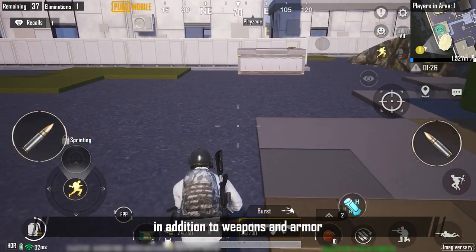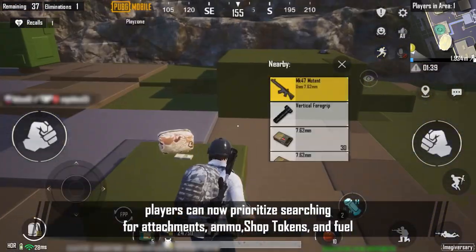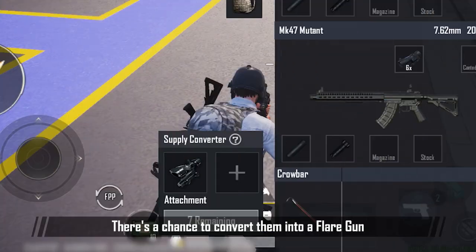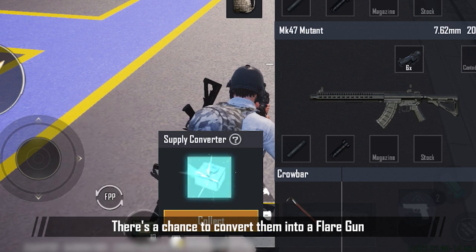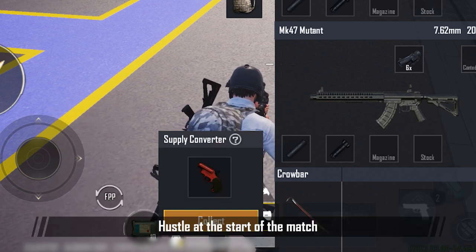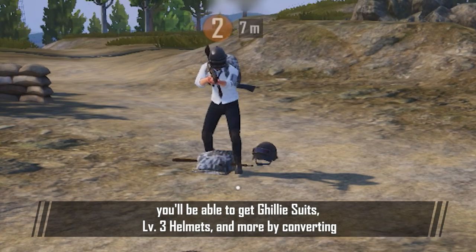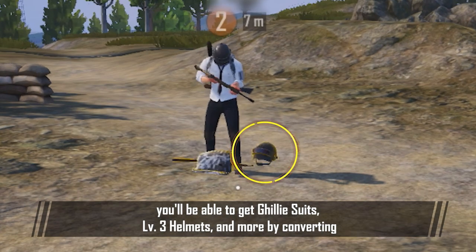When the match starts, in addition to weapons and armor, players can now prioritize searching for attachments, ammo, shop tokens, and fuel. There's a chance to convert them into a flare gun. Hustle at the start of the match, and once you reach the mid-game, you'll be able to get ghillie suits, level 3 helmets, and more by converting.